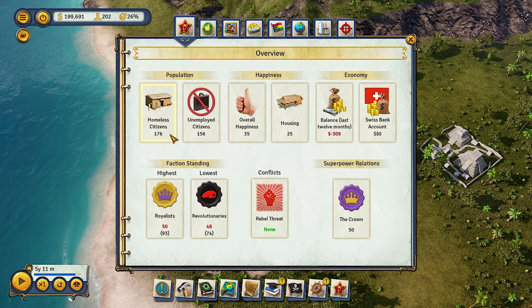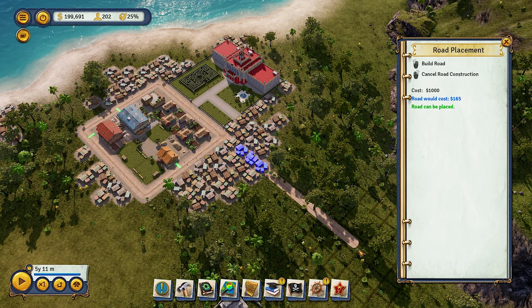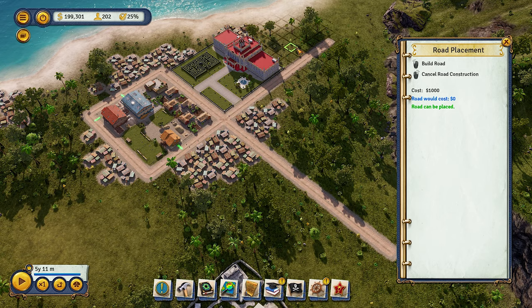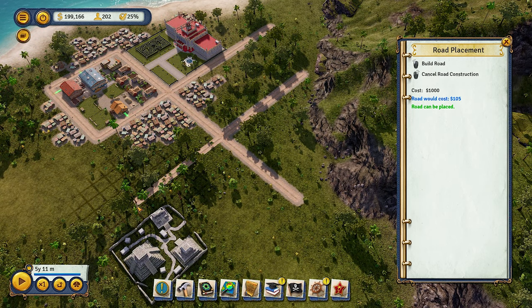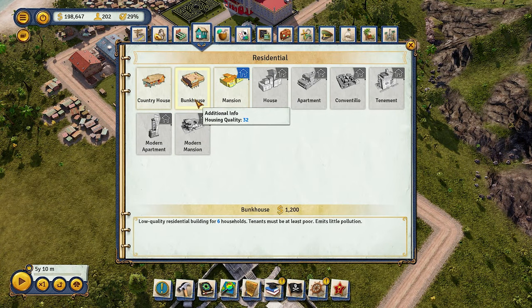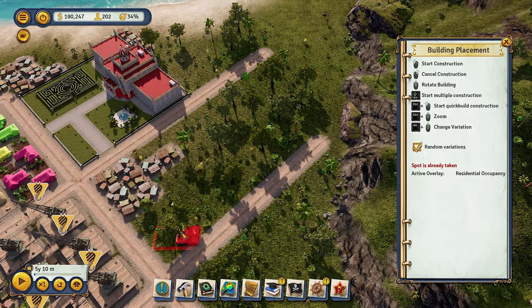We're going to have a lot of homeless — 176 homeless, 156 unemployed — so first we build a few houses. One thing I really advise: do not worry about how your island looks at first. Do not spend too much time or money making roads look perfect — you can change things later. Your island is going to change a lot. You're here to make it work first; we can worry about making it look pretty later. We're going to build a few bunk houses and a few country houses.